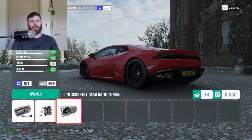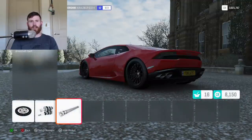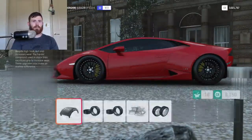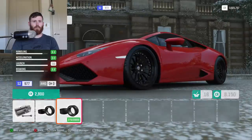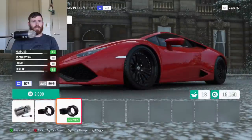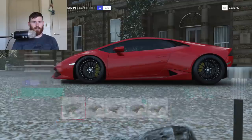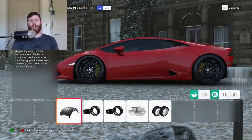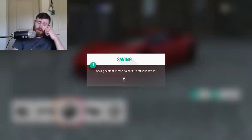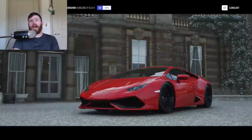Race clutch, gearbox, driveline — 972. We might as well upgrade the rear: that's 972, 976 — that's going to push it over. We are within the PI range, one PI lower than the Senna. This is going to be such a good battle — so close in PI.